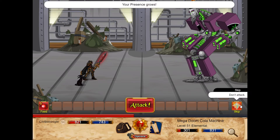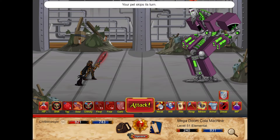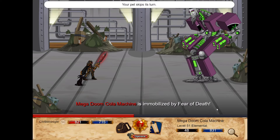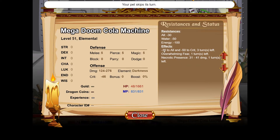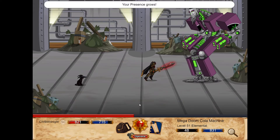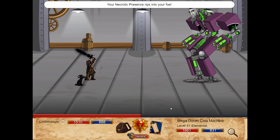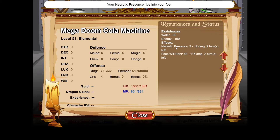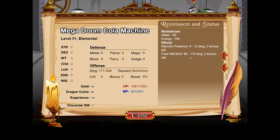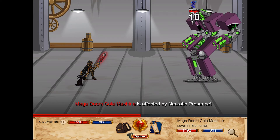We have a basic Shield ability. Weaken Your Foe is where it gets really good — it applies minus 30 to all stats and minus 50 to crit, so the enemy has half the chance of critting you and you deal 30 percent more damage to them. That's a really good ability. We also have Unholy Will — imposing your will upon the foe does 86 to 115 damage over two turns, giving us some strong random hits on the enemy.